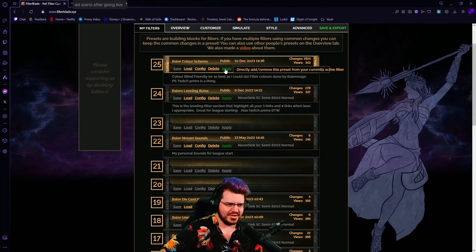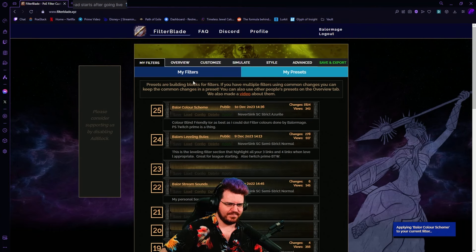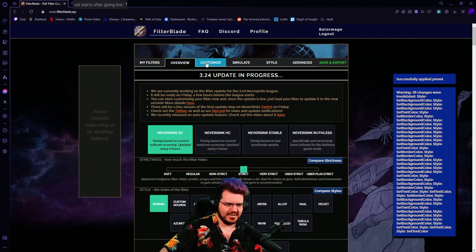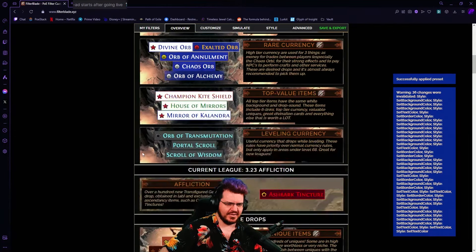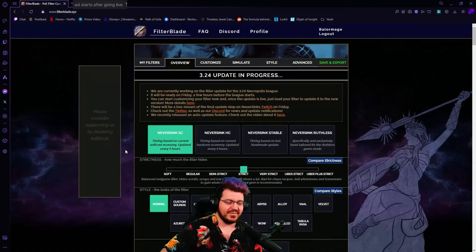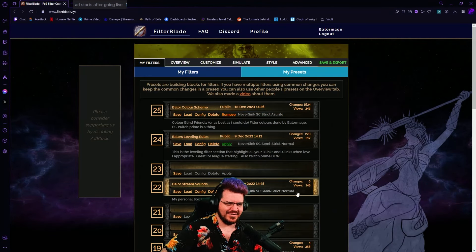If I apply just my color scheme, it sets everything. And then when we go over and look at the overview — there's all my color schemes, all of my color scheme things change. If you don't like my color scheme, you just don't load that part of it.